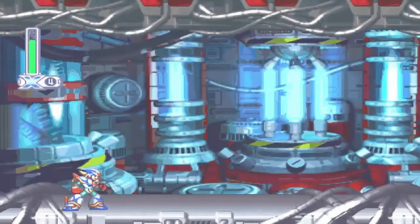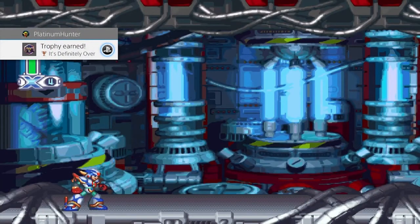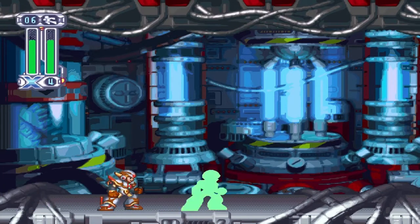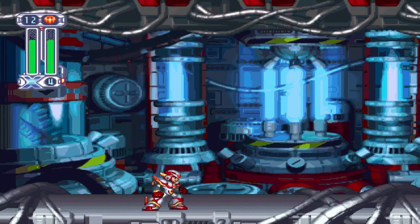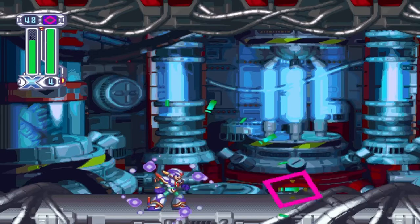Defeating Sigma in Mega Man X4 awards yet another trophy — we all should have seen that coming. You'll get several achievements here, including 'It's Definitely Over.' Using all of X's fully charged attacks earns another trophy with a very fitting name: 'Pew Pew.'